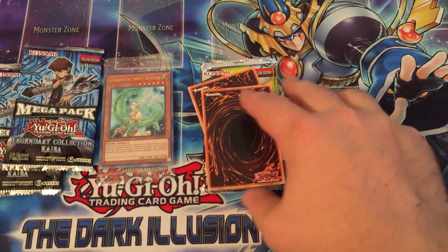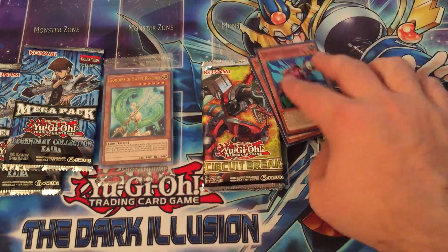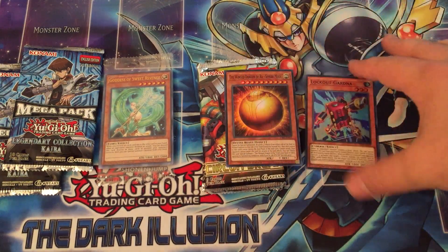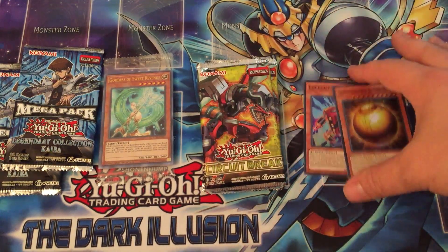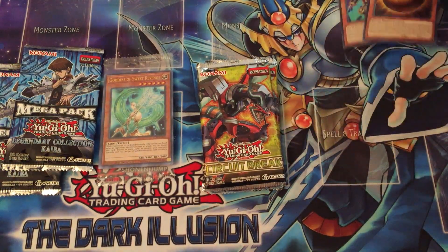So first we'll start with the Circuit Break. The Circuit Break comes with two promo cards. So we actually got a Winged Dragon and Roth Spear Mode. This is actually a card that was pretty expensive for this reprint. We also got a Lockout Gardener, which is a neat card.